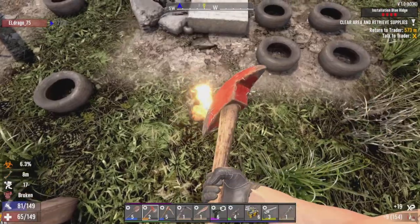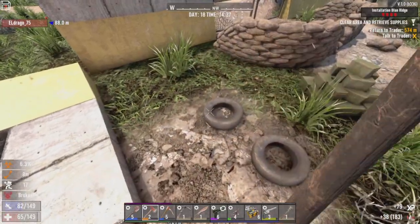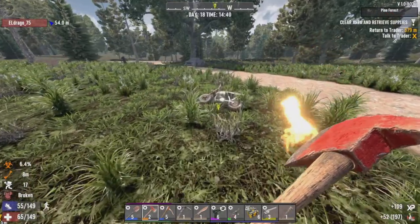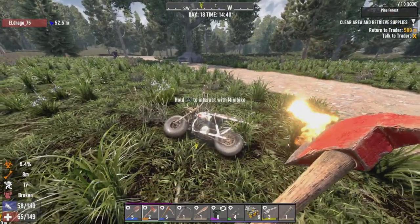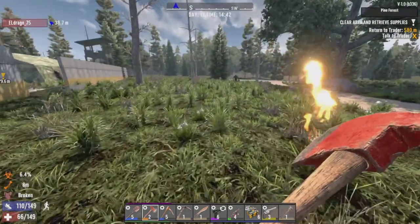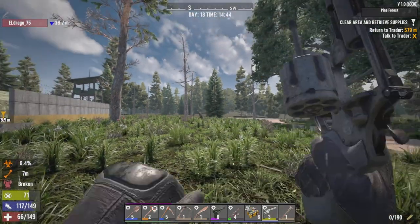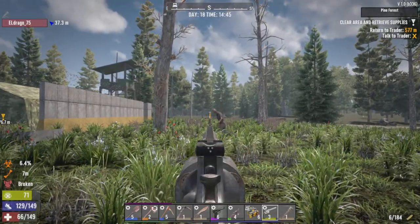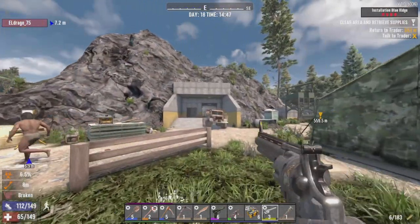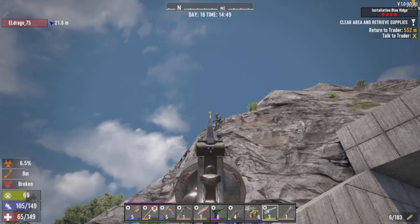Oh, I almost forgot about these tires. I was about to say — try jumping over that. He's got a bunch of polymers — I can make at least one box of steel crossbow bolts or arrows. See one big guy — oh of course I have to reload the magnum. One thing I have not tried on this version is whether you can put a suppressor on the .44 Magnum.